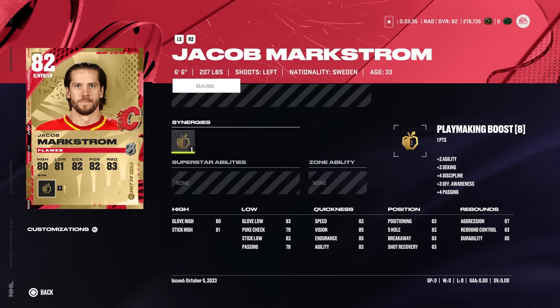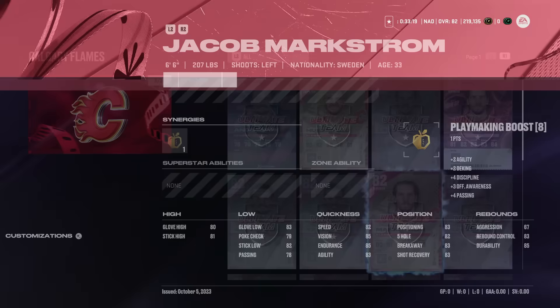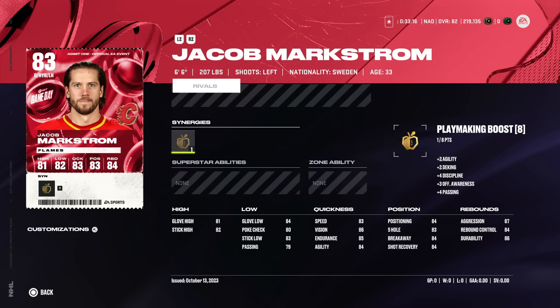When it comes to the number one goaltender in the game right now, I don't know how anyone can battle Jacob Markstrom. If you've used him, I haven't had one person tell me he hasn't been good — he's been simply lights out. He also has a game day card, though I don't think it's worth the value. It's going for about 15 to 20,000 coins right now, and he can get up to an 84 if Calgary wins on Saturday. You don't need to go out and get the game day version, but if you do, it's not an issue. He's just been really good — a set it and forget it situation. At 6'6", that's really been the formula for good goaltending in NHL video games.